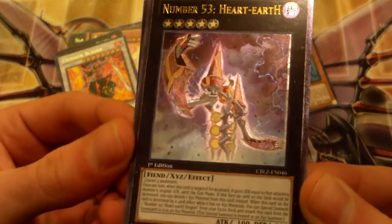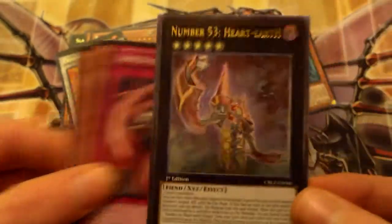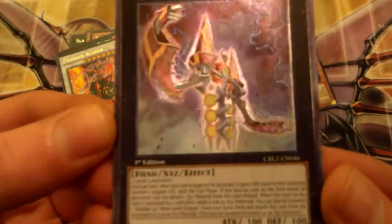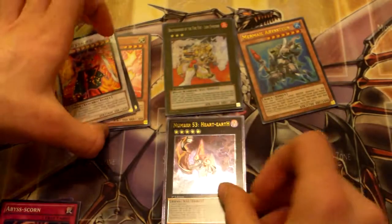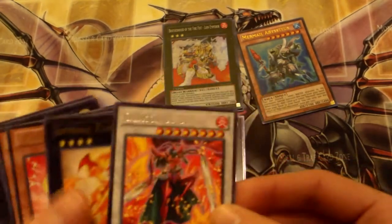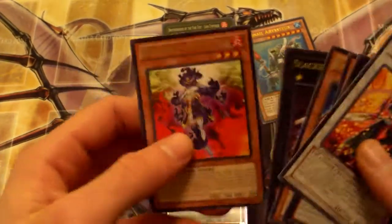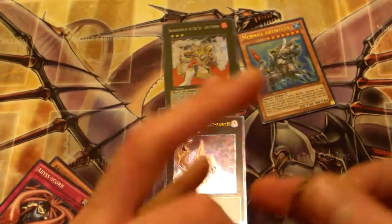It's an ultimate — Number 53 Hard Earth! Wow, so that was actually pretty nice, wasn't really expecting anything. Number 53 Hard Earth ultimate rare — look at that guy, he's a badass. I always like the ultimates. Out of eight packs, 50% holo rate — not bad! Rares: Crimson Blader, Internal Flame Vixen, CIS Hunter, Hazy Flame Anticorps, Slacker Magician, and Brotherhood of the Fire Fist Spirit.